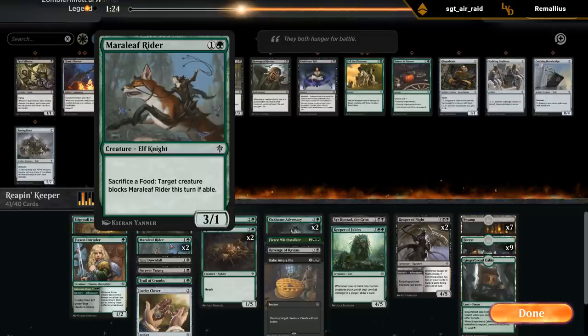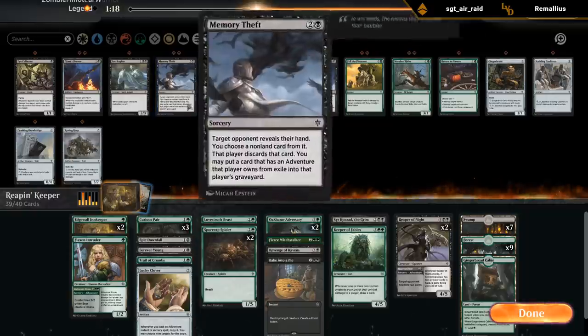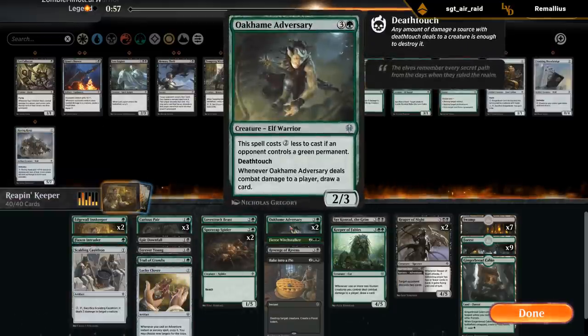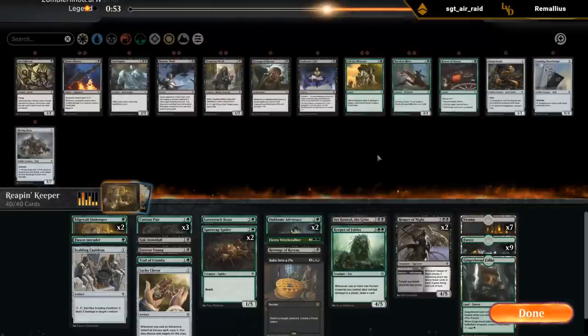I could see cutting the Rider. Memory Theft - they do have a few adventure creatures so it's not the worst. I could bring in one Fell the Pheasant and a Scalding Cauldron for a bit more removal. They're playing green so the Adversary is going to be great. This seems fine.